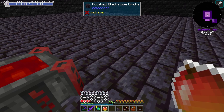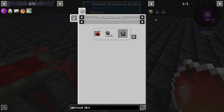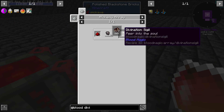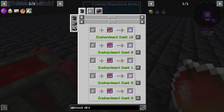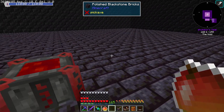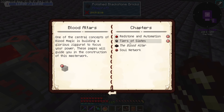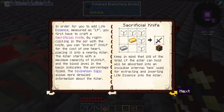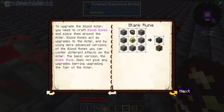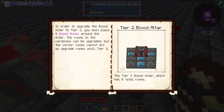I believe a divination sigil is what you need to actually read the life points in the altar, but we don't have the stuff for that right now. That's what you use to read your own network and the network in a block — it's kind of like the reading tool of this mod. So scrolling through here, you can see we need blank runes. For the first tier you need 8 of these blank runes, and they'll be used later on to get more tiers.